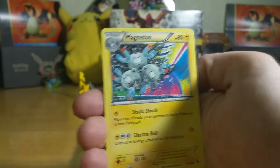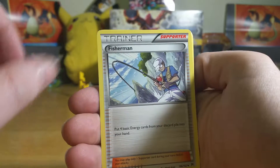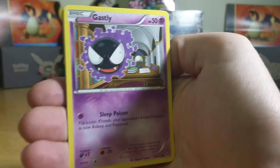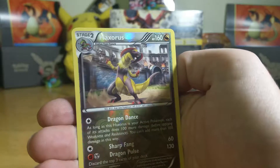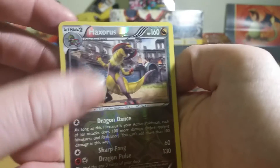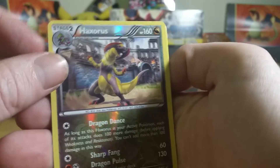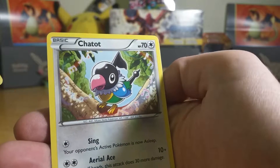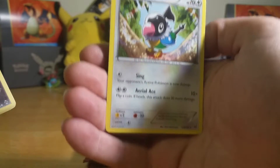We start off with a Floatstone, Magneton, cool card, Fisherman, Snover, Cacnea, Spritzy, Ghastly, Doduo. We have a reverse rare holo Haxerus — sorry, reverse holo Haxerus — and then we have a Chatot. That's a rare? Wow, that's crazy. All right, whatever. Don't want to pull that rare.